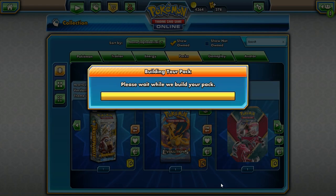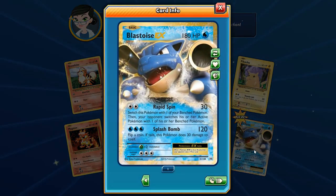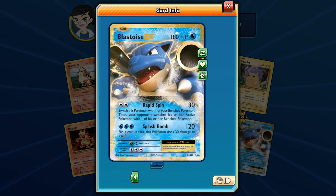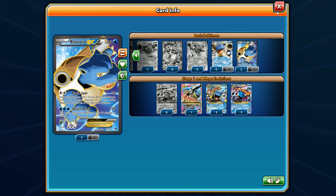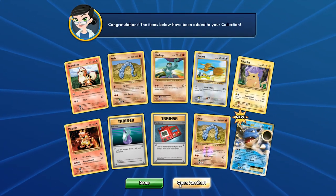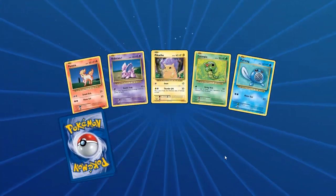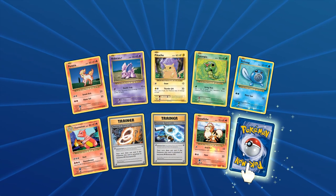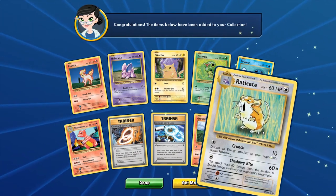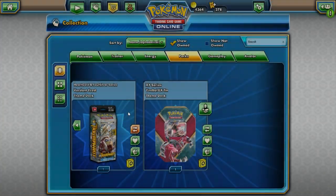Drum roll here we go — oh, it's a Starmie! Starmie got number seven. Man, so many duplicates — it's not even funny. We get a Blastoise with Rapid Spin and Splash Bomb — no full art, but the full art is kind of nice. Okay, last pack — can Dugtrio squeeze in right here? Drum roll... and it's a Gengar. That's it guys! Let's go ahead and take a look at the results.